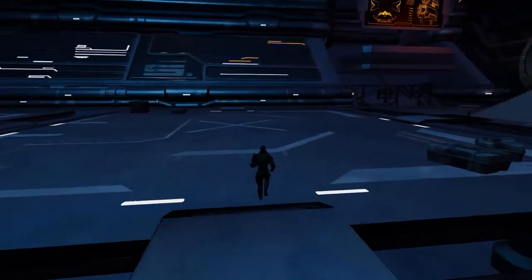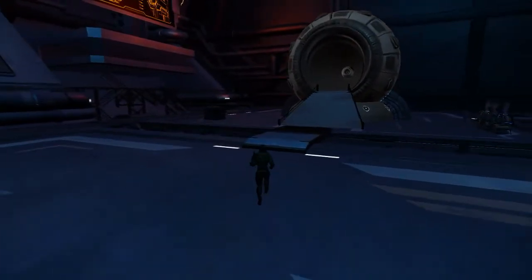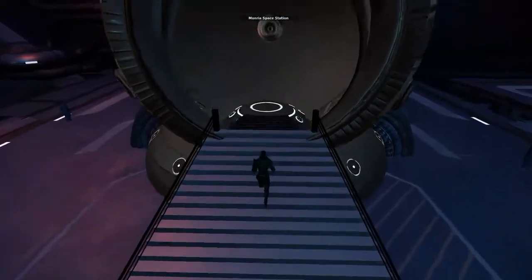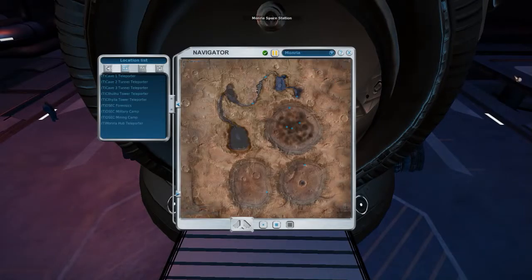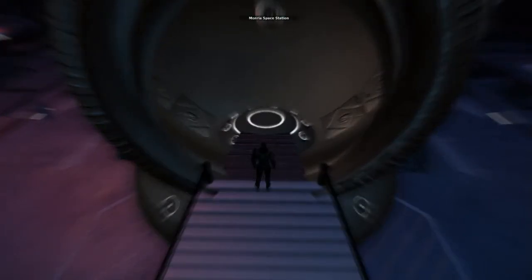One of the first things you'll notice when landing here on the Monria space station — that sets it apart from all of the space stations that surround moons or planets in the Entropia universe — is you do not have to pay a fee to teleport to the surface of the moon. These are the teleporters that I currently have available to me. I haven't unlocked them all as the story is still unfolding for me, but there is no fee to teleport to the surface.